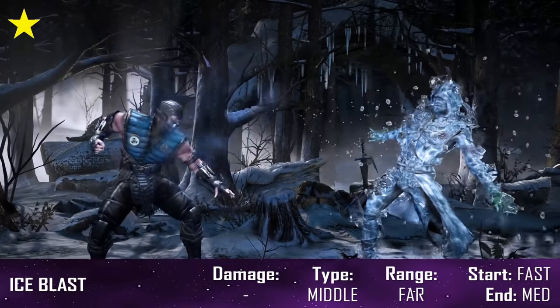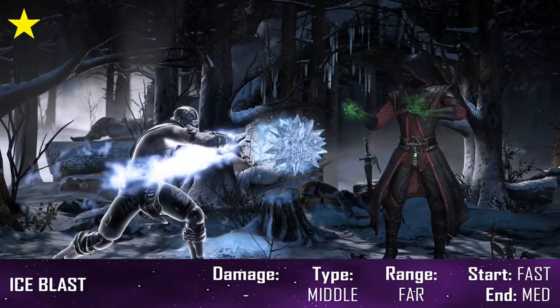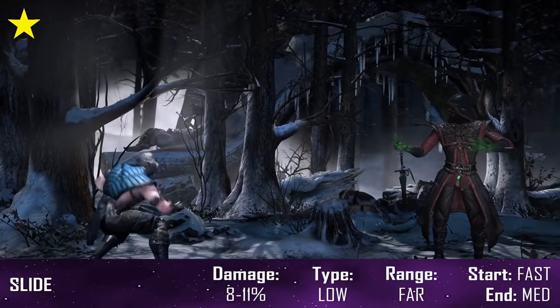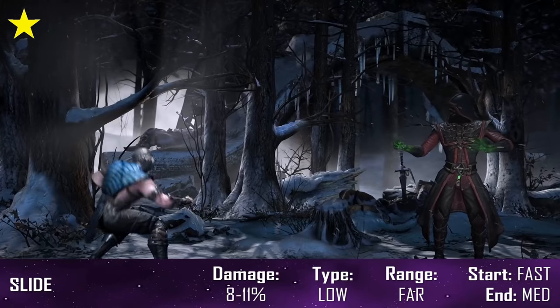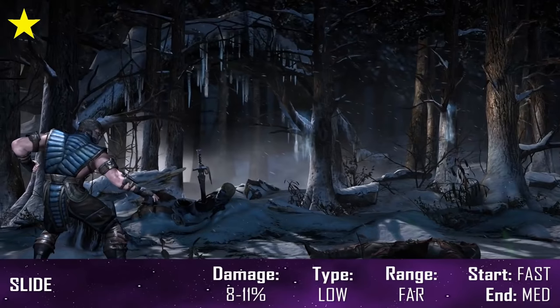However, the enhanced version comes out much faster, opening up the cancelling options to a lot more combos and is a great zoning tool. Another returning staple is Slide, a basic low hitting attack that comes out fast and covers good distance. It can be used as a wake up, to get underneath projectiles for a punish, and as a means of ending combos.